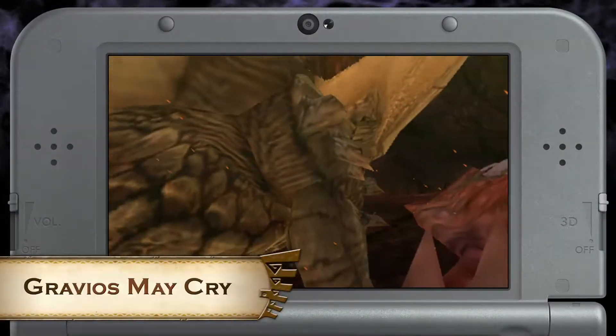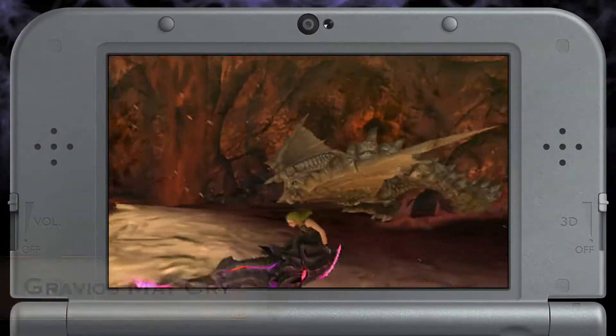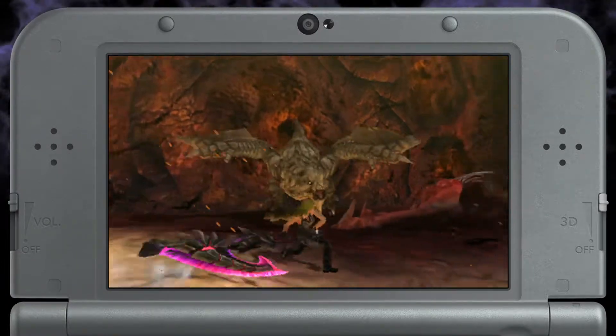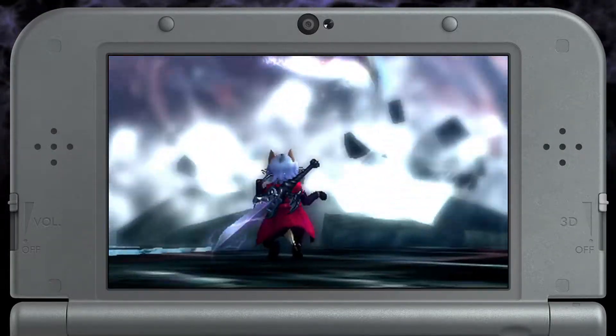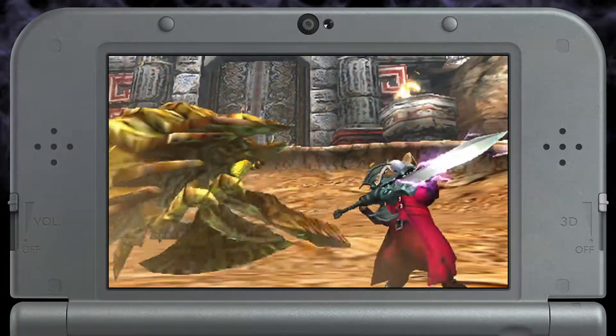The quest Gravios May Cry has you hunting a tiny Gravios in the Volcanic Hollow. Clearing this quest unlocks Dante's Wig, Jacket, and the Elastor weapon from the Devil May Cry series for your Palico, so it can hunt in style.